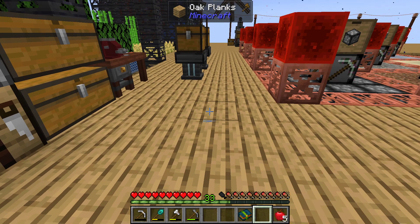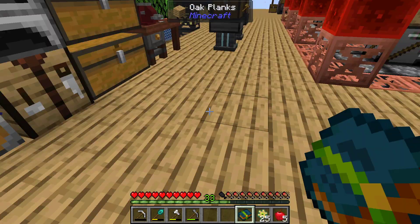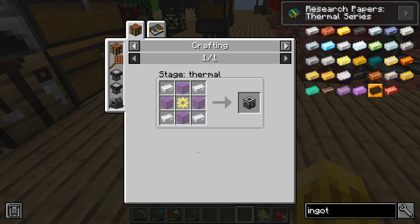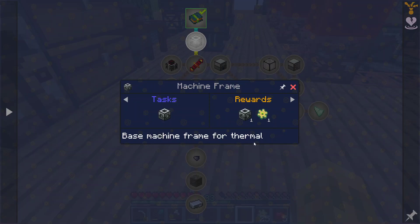So that unlocks thermal. We probably need tech bucks for that — no, we don't. It's so nice. Machine frames — how hard or easy are these? Electrum gears, silver ingots, and glass. Okay, we can do that. Give me some more electrum.